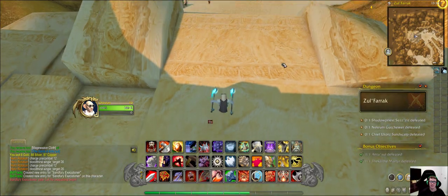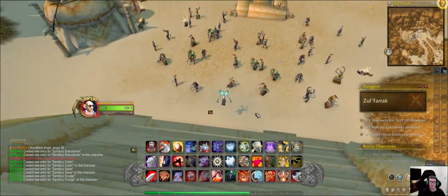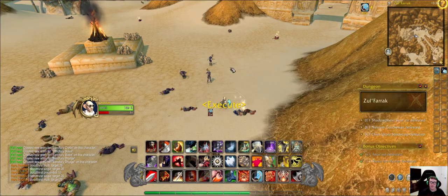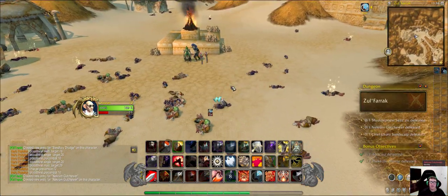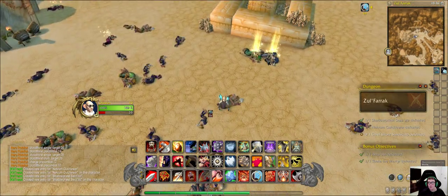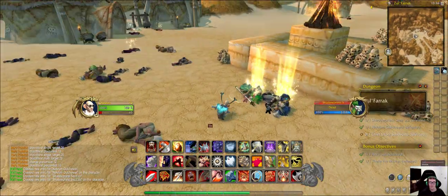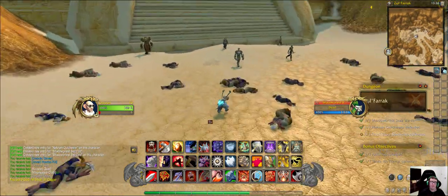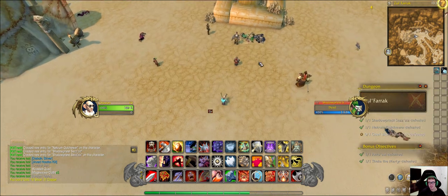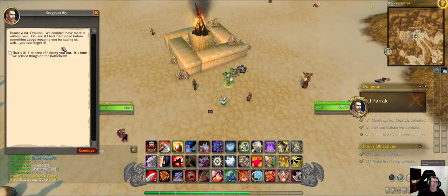First you help out taking out these guys — drudges and other stuff spawn in. Take out enough of these guys and then the two bosses here spawn in. They spawn in with backup this time — one zone was a priest and the other is like a warrior. There's also an optional fight here — you could speak to this NPC to open the door, then do an optional boss fight.